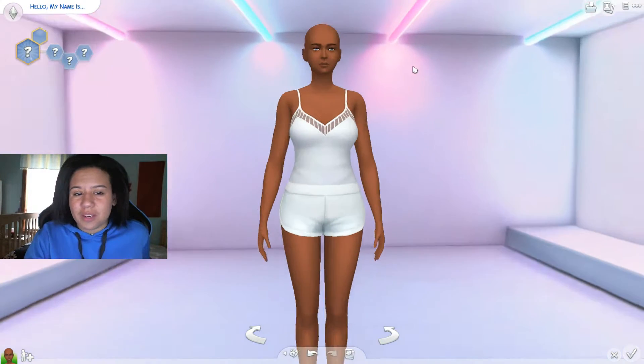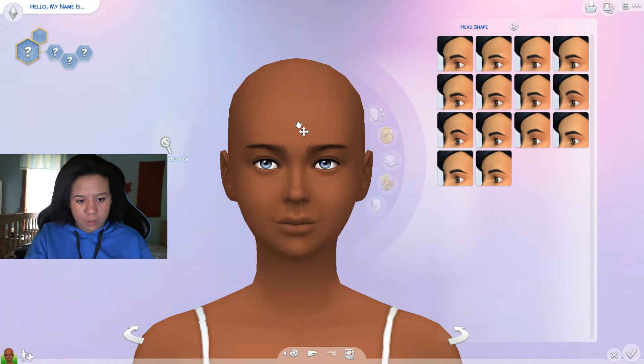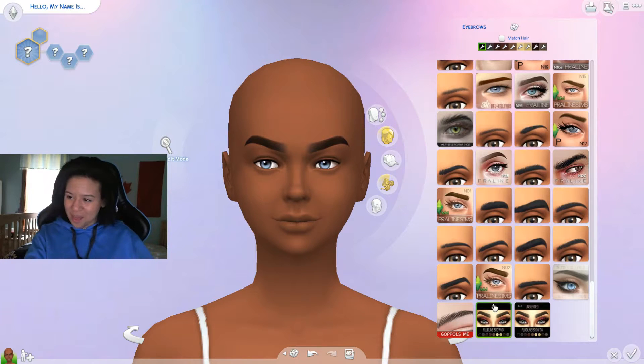If you click something you cannot unclick it, so I don't even know where to start. I like her skin color. Each separate slider you can only click once. I'm scared to start. I'm just gonna adjust her jawline — oh, that looks good. Her ears are fine, her eyes are fine. Also if you're selecting an item you can only click it once, so if I don't like these eyebrows, too bad. Oh, that's actually not that bad.